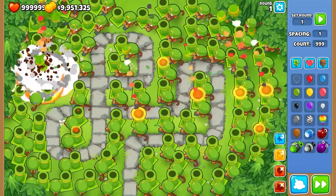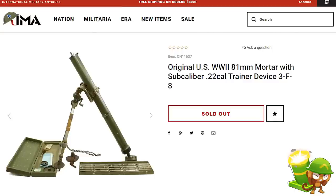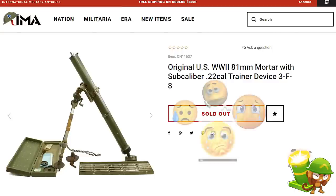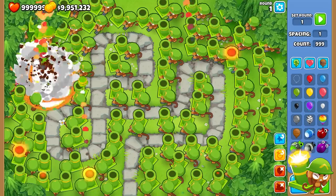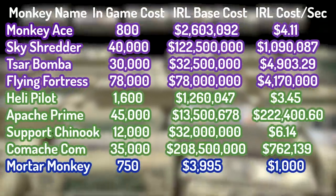Mortar Monkey now. The base in-game cost is $750 cash. It's based off a U.S. World War II 81mm mortar, which costs $3,995. The helmet is $100 as well. It fires a $2,000 mortar shell every two seconds, so its cost per second is $1,000.